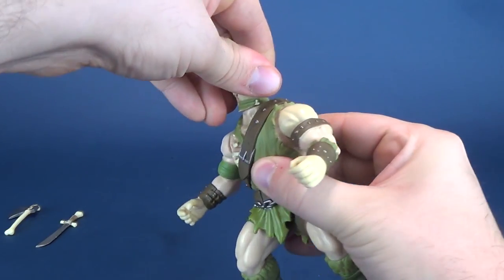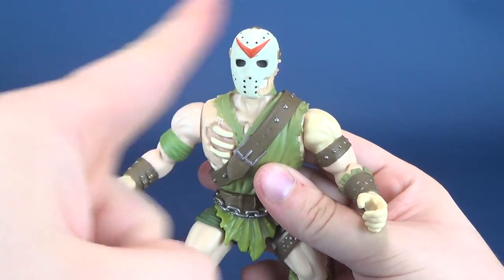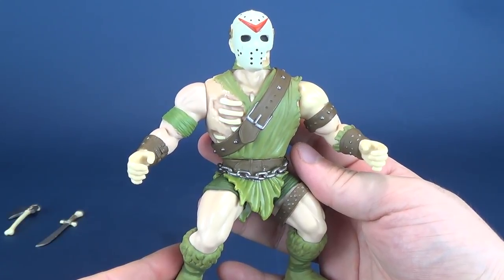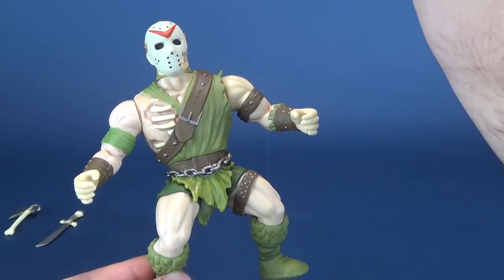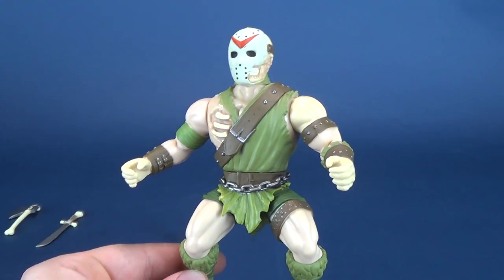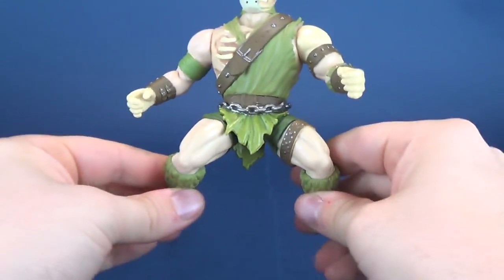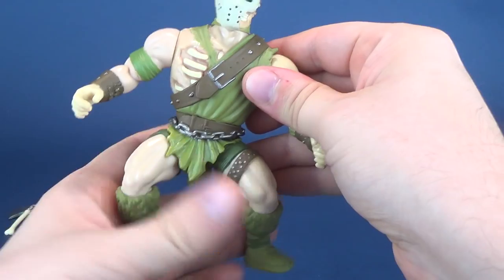His head rotates all the way around. He almost kind of looks like Lord Humongous — very much like something extracted from Mad Max: Road Warrior and just thrown down in plastic form. His arms rotate all the way around, his legs split out, and they also go forward and back. That's all you're really going to get out of him.